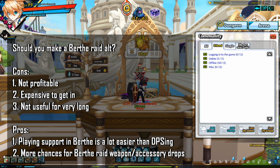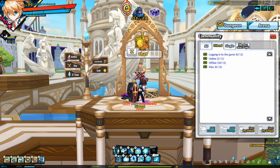So why should you consider making a Birth Rate alt? Birth Rate is really brutal. To be DPS in Birth Rate, not only do you need extensive investment in your main — around 4 mil CP — but unlike Rosarate, you need to be very familiar with the boss attack patterns and know how to take advantage of windows where you can DPS. Playing support in Birth Rate is a lot easier to achieve in comparison. Also, if you are in a rush for the weapon and/or the accessories, having an alt gives you more chances for the drops.